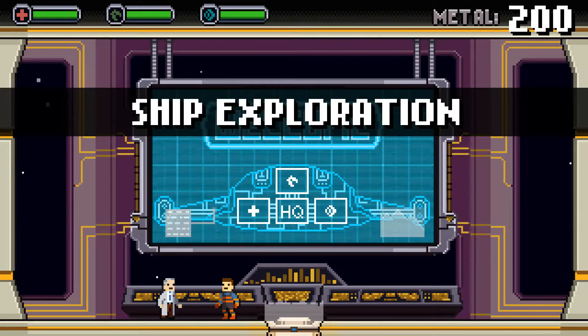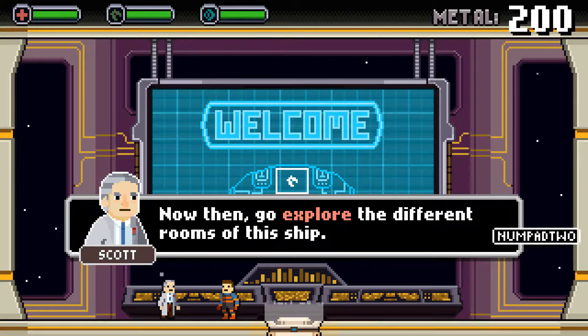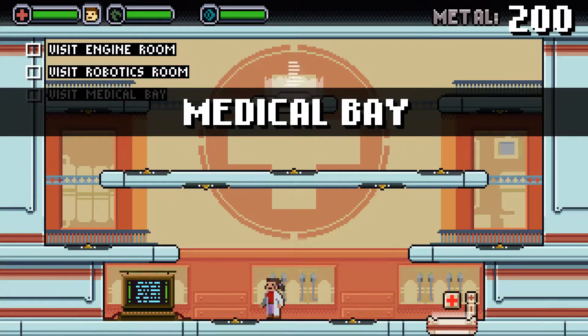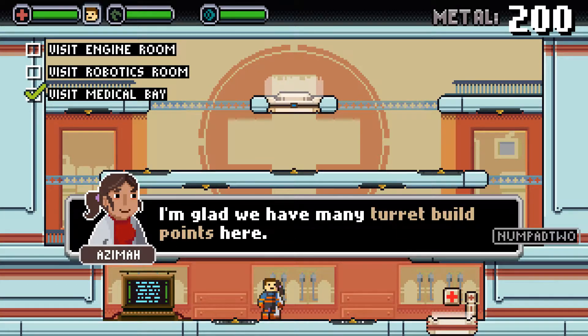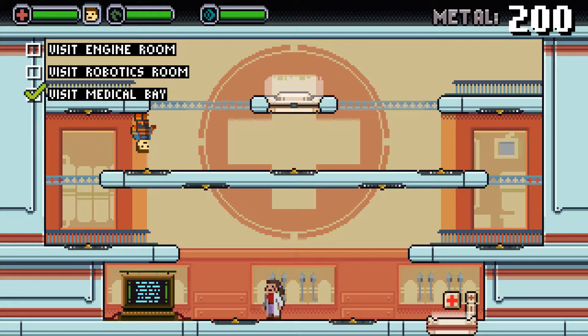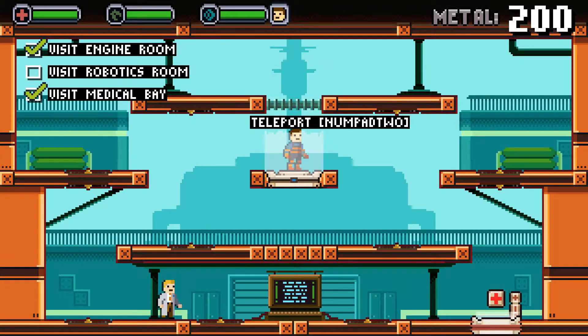This was a fun little game — definitely going to be a little time waster I think. And here we are, the headquarters of this proud little ship. Now go explore the different rooms of this ship and report back when you're done. Let's go to medical first. We're going to have to nurse injured or sick personnel. I'm glad there are many turret build points here. This is going to get intense — it looks like it's going to be a case of jumping from room to room to guard the different rooms.